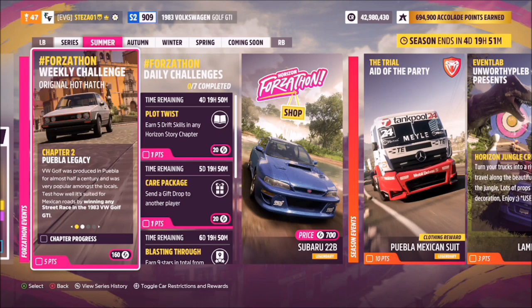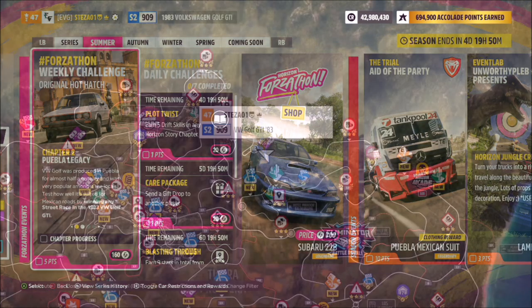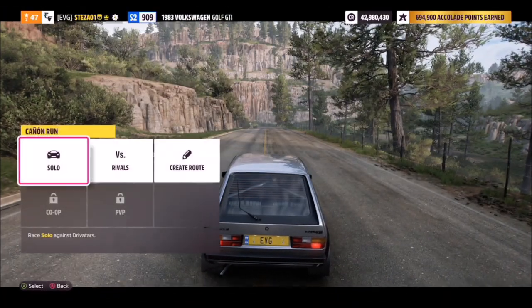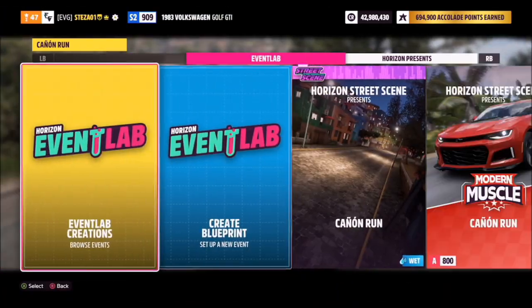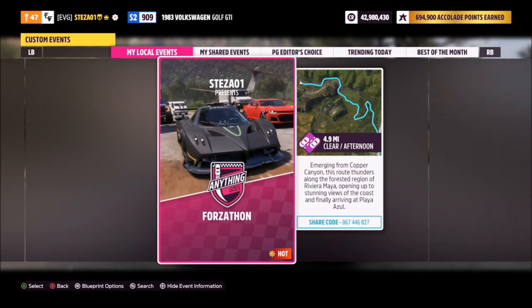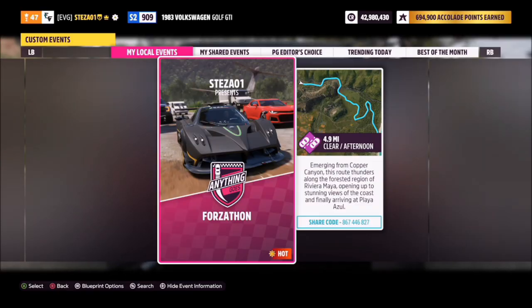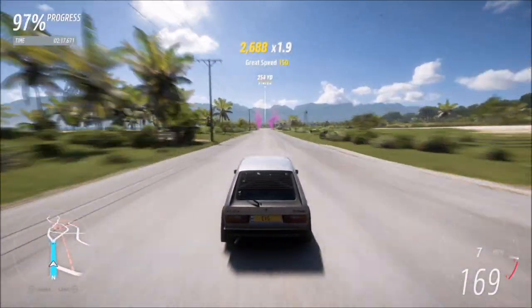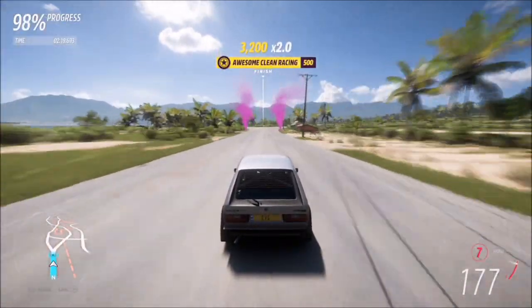The first challenge wants you to win any street race in your 1983 VW Golf GTI. Head over to the Canyon Run street race where you'll find a specific blueprint I've created. The share code is 867446827 and the race is called Forzathon — no AI driver tires, so it's very easy to complete with a tune and should only take about two minutes all in all. A nice first challenge — not too time consuming and not too difficult.